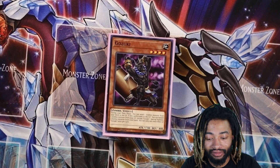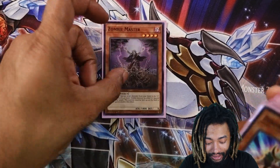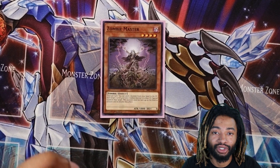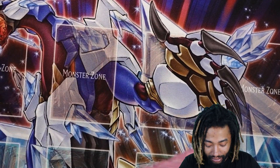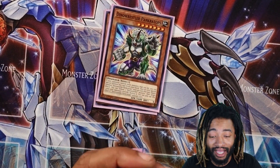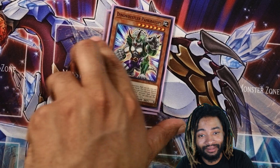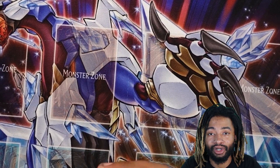I got two Gozukis — use them for more dumping, and if I'm lucky I can get his other effect off, especially if someone is on me from the hand. Then I got Zombie Master — this one allows me to do just more play extensions, use Mizuki's special summon, use effects, keep the combos going. Then I got my favorite guy right here: Dino Wrestler Pankratops. This is the guy who solves all your problems with just one tribute and one special summon. I love it.